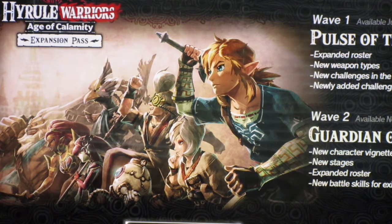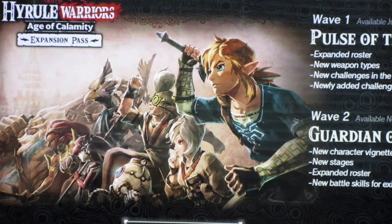New characters, new stages, expanded roster. 'Expanded roster' would suggest there are new characters, so let's have a look on the official site. Sheikah researchers Robby and Pura are present, recycling the expansion pass artwork and the models that run around the map in certain missions - combine that with the voice lines.